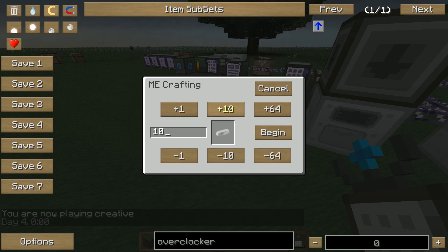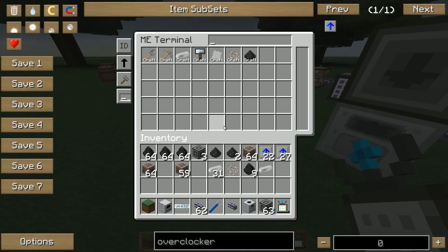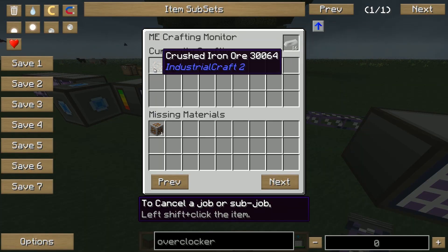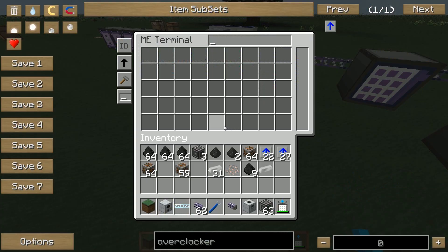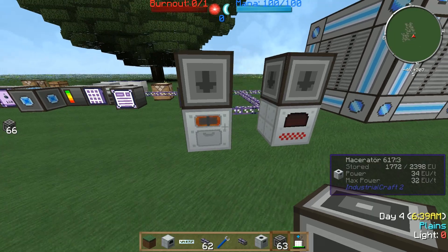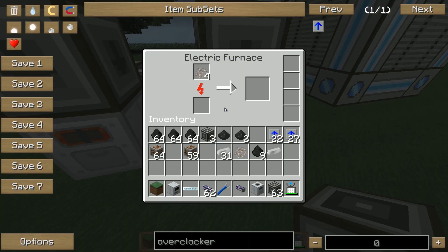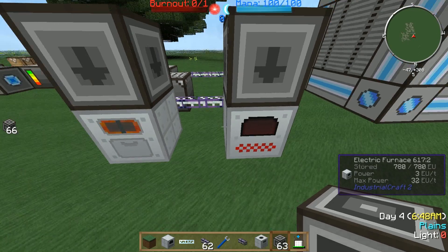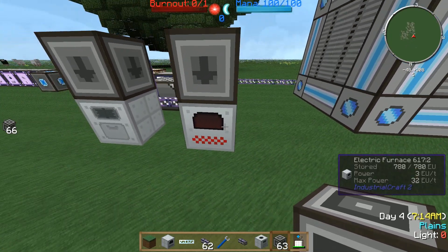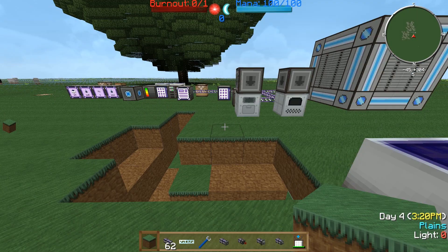So we have one recipe for the meserator producing two crushed iron ores and one for the furnace smelting iron ingots. Let's get the system working and request some iron ingots. The crafting monitor shows missing materials since there's no iron ore in the system yet. Once we add iron ore, the meserator starts producing crushed iron ore, the import bus moves it to the furnace, which produces iron ingots all by itself. You can produce nearly anything automatically this way.